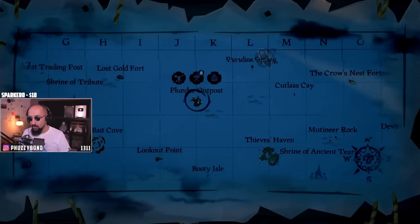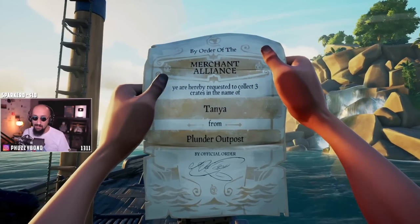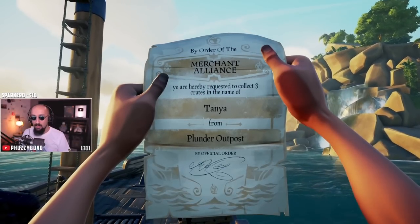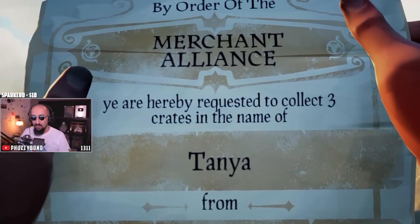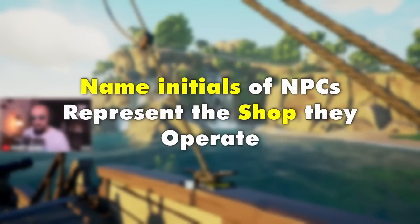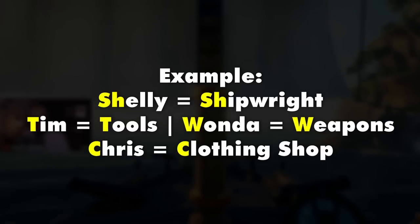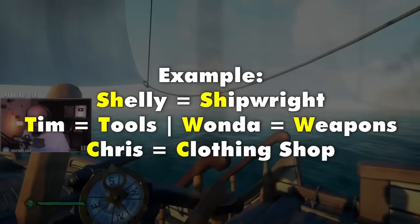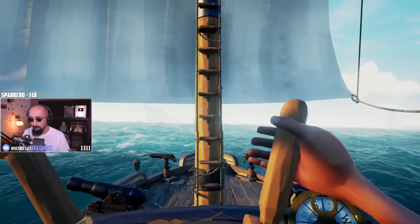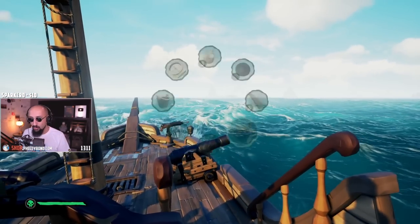We're going to go to Plunder Outpost down here because that's where it's telling us. 'Tanya' — Tanya is a female name, which means tavern — the bar lady. That's where you get these quests in the name of Tanya. If it said letter T but it was a male, it would be the tools shop. This is Plunder Outpost. The galleon is still there — some players are really nice.